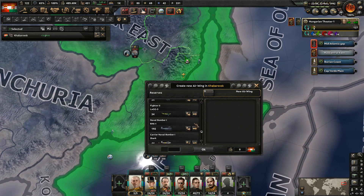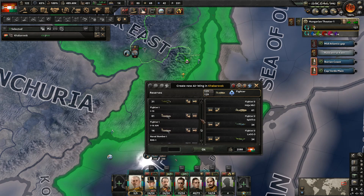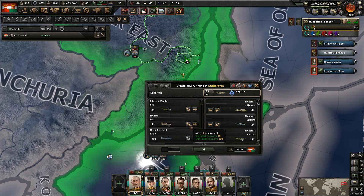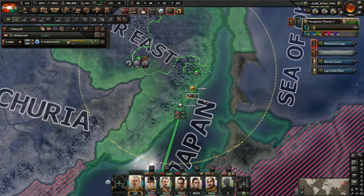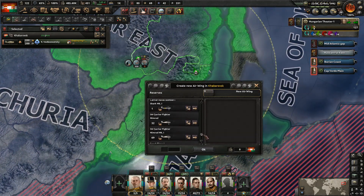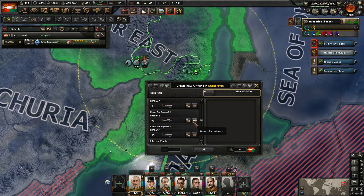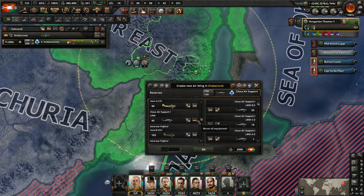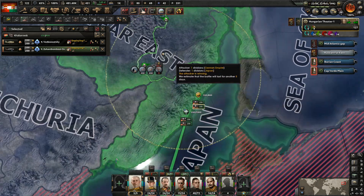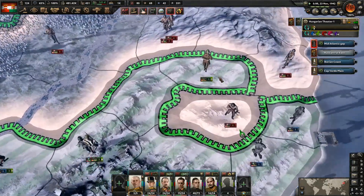We'll use our better planes against the Turks for right now and then move them over in time. This is going to be kind of a mix of the fighter ones and fighter twos. Let's go ahead and get these guys deployed here to kind of help us out. Then we'll go ahead and get some close air support deployed here as well — if we have any in the stockpile, we should. We are putting a lot of factories towards planes so we are building them up fairly quickly. Just a mix of different close air support ones here. That should be good enough to give us the bonuses that we need. Yeah, we're going to move a lot quicker here.